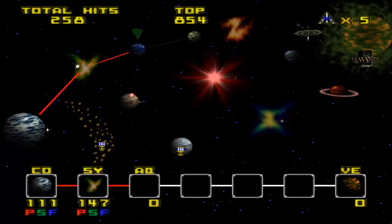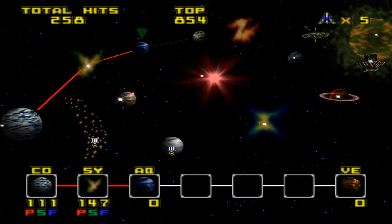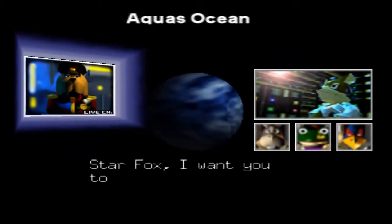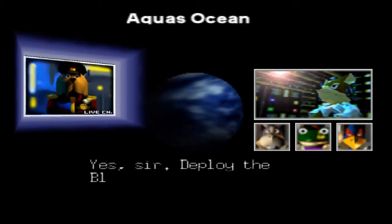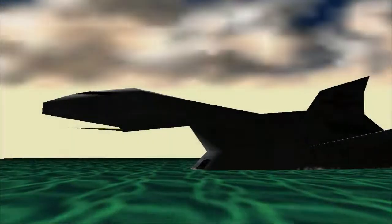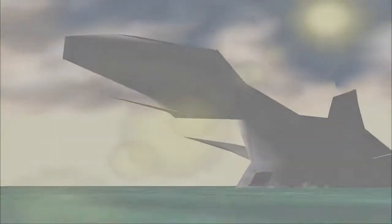Welcome back to Star Fox 64. We are now heading towards Aquas. Star Fox, I want you to take out the enemy bioweapon. Deploy the Blue Marine. What is it with Andros and bioweapons? Welcome to the only level that you will ever see the Blue Marine. When I first played this level, I was very confused — I never knew that they actually had a submarine.